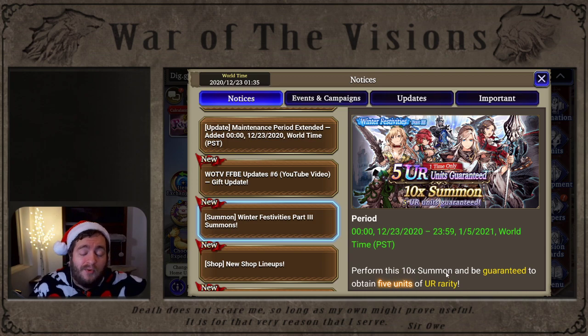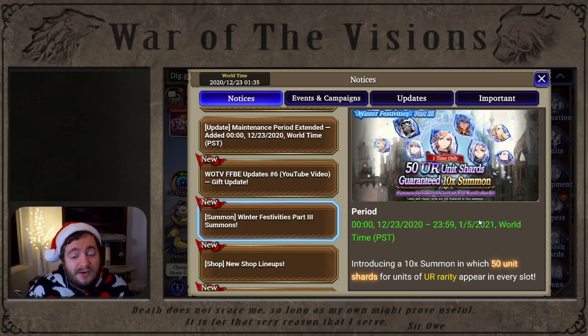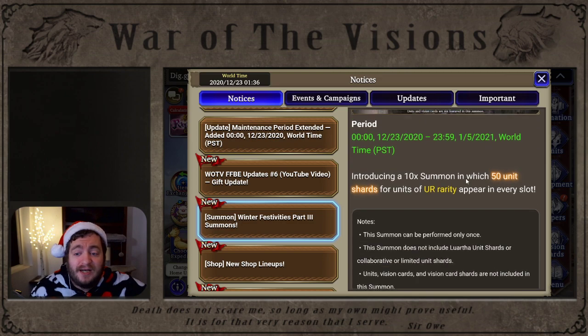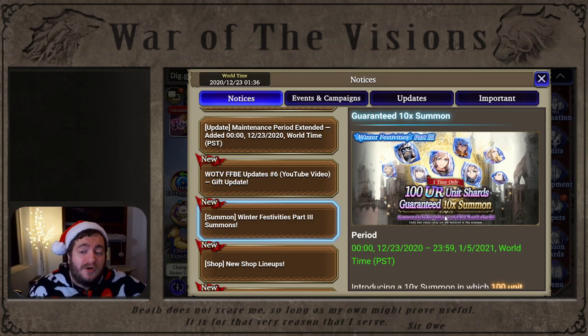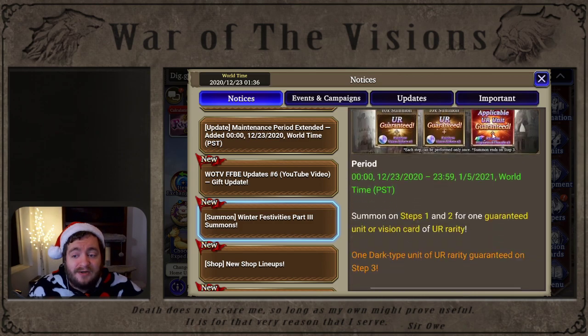This is not the only pull free-to-play players have access to. Scrolling down, you can see a 50 UR unit shards guaranteed 10x summon — also with free Vizior. So this is 2K free Viz, getting you 500 random UR unit shards. In terms of account level and progression on a free-to-play level, this is remarkable — even for my account, holy shit. They also have another version for 2K paid which is 100 UR unit shards, for a total of 1,000. It's bonkers — this is some New Year's tier stuff.